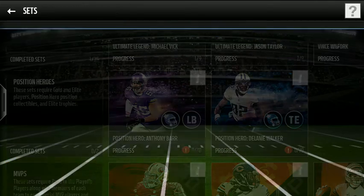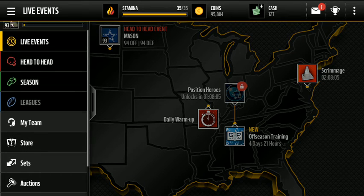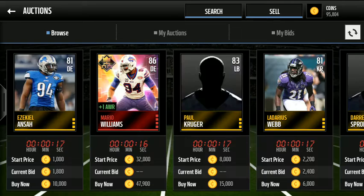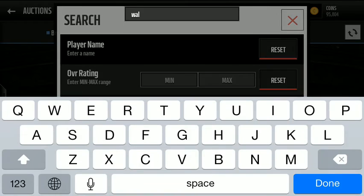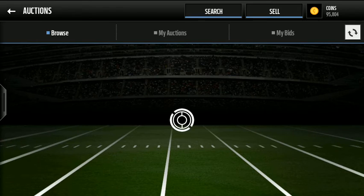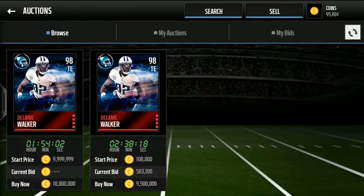So we're going to take a look at the auction block right now to see how much these guys are going for. I'm pretty sure some people already completed the set. I can imagine them going maximum around 9 to 10 million by now. We'll take a look at Walker first — he's a 98 overall card. As you can see, we do have one going for 10 million coin buy now, as well as one for 9.5 million coin buy now.